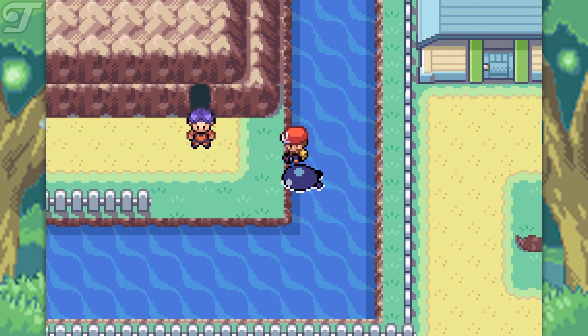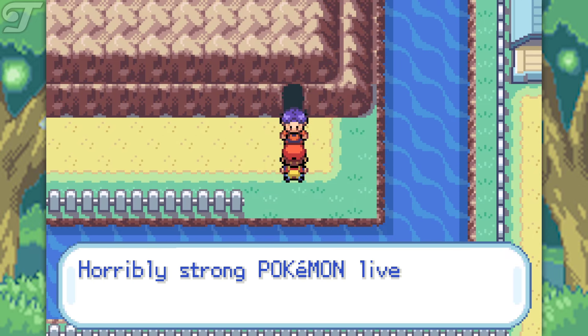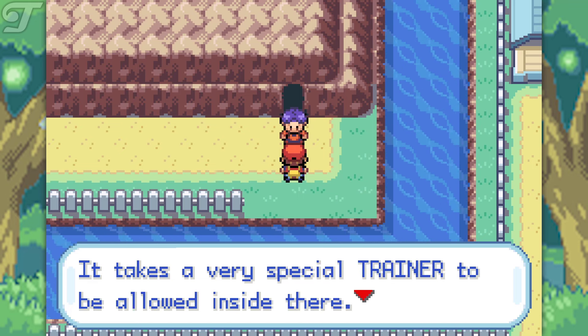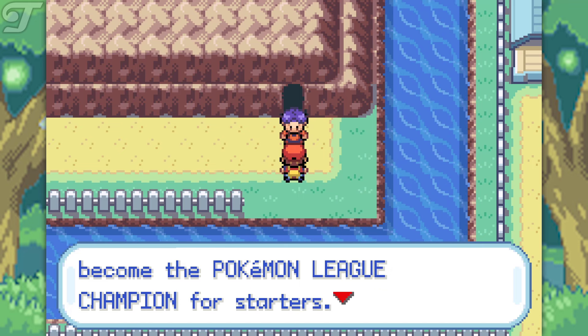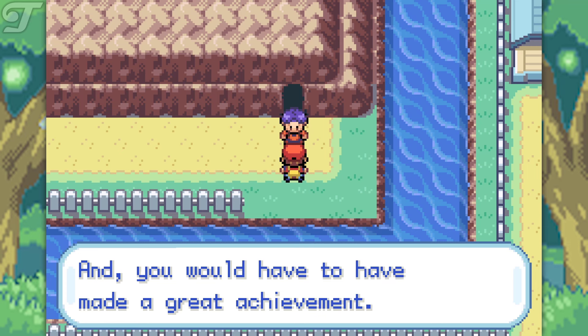Now you might find this man over here blocking the entrance, and he will say: "This is Cerulean Cave, horribly strong Pokemon live inside there. It takes a very special trainer to be allowed inside there. You'd have to be strong enough to become the Pokemon League Champion for starters, and you would have to make a great achievement."